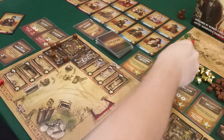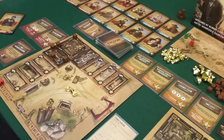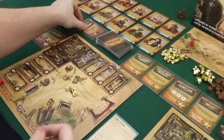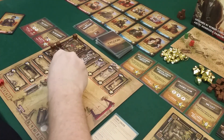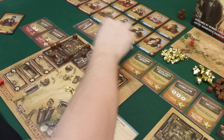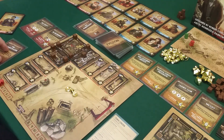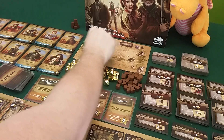I get my three income. I'll play the homesteader again — I had another one — getting three more supply. I can finish my saloon and start on my laundry, which means I get to draw a card. I drew another homesteader! And I get seven points for completing the big tile. I'm up to twelve points.